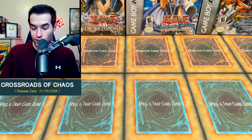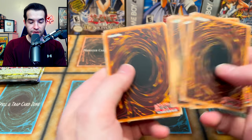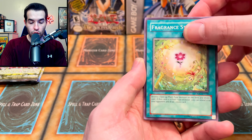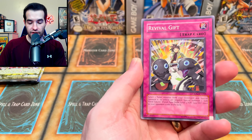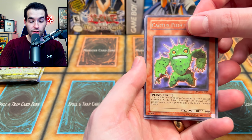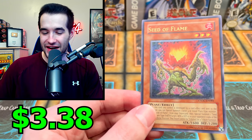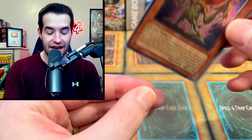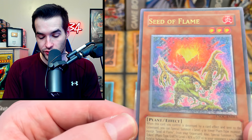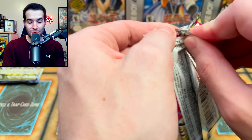The set came out in 2008, so they're extremely old at this point. Two for two — both Supers. Let's see if we can step it up into an Ultra Rare or something. Horsetail, Fragrance Storm, Morftronic Cameran, Revival Gift, Healing Wave Generator, Copy Plant, Cactus Fighter — and we go three for three! An Ultimate Rare: Seed of Flame! Why is it always Seed of Flame? But we'll take that — pulling an Ultimate Rare is actually insane. He is officially three for three with three packs left!